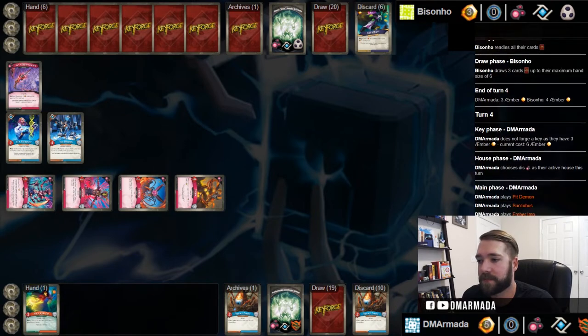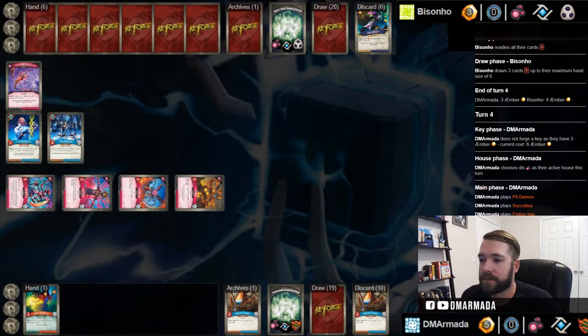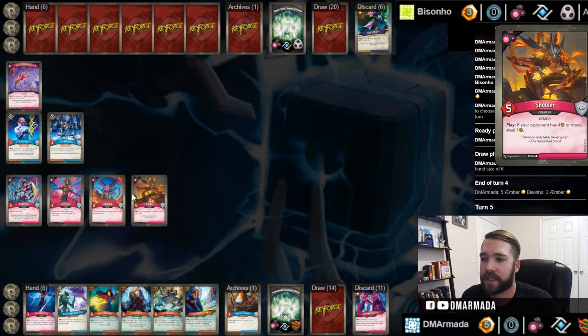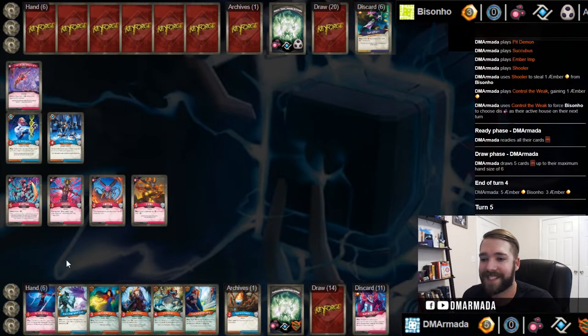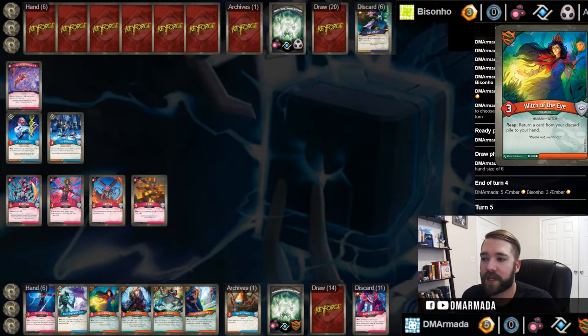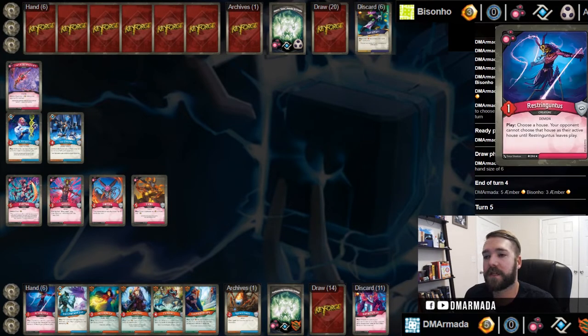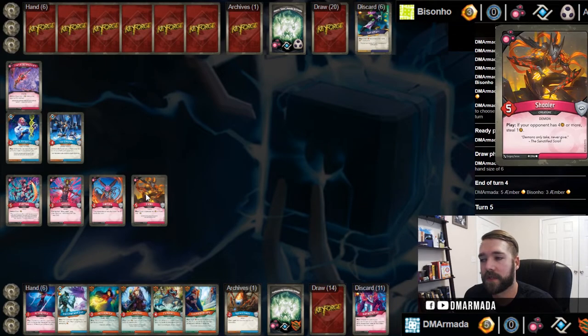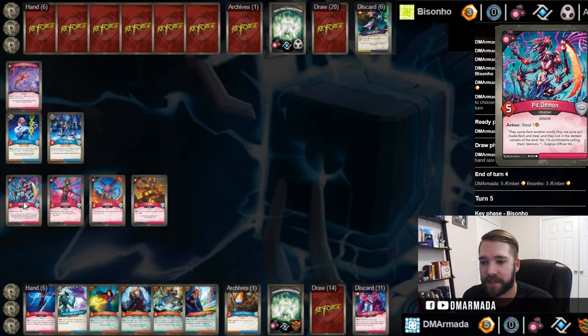He probably has Dis in his hand a good bit - we can assume that - but it doesn't provide him any fast answers to this board and he can only play two cards. We'd need something that kills the Ember Imp with Dis hand. We can almost forge this turn but none of these things give amber - bummer. But we've got Restringuntus and a board of four Dis creatures, and we can steal with the action, so that's just as good.